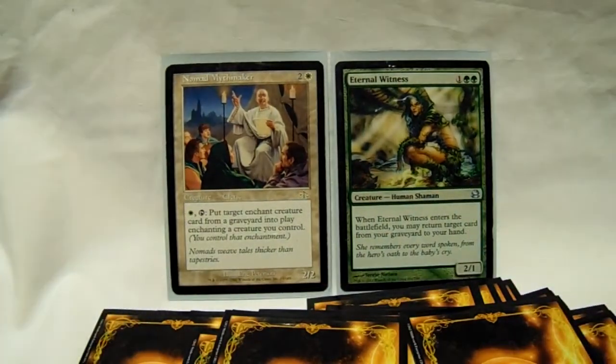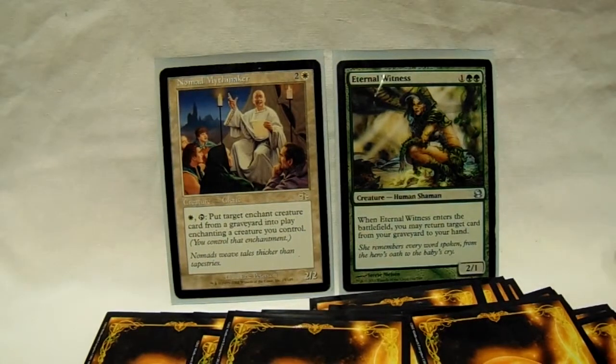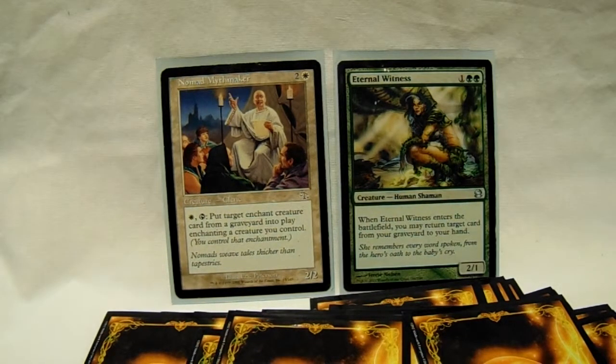Nomad Myth Maker and E-Witness — two-parter, who'd have thought? E-Witness is the simple one. You see it all the time; it gets things back to your hand. It's pretty useful, especially when you have enchantments which have a tendency to be destroyed. So you get them back.